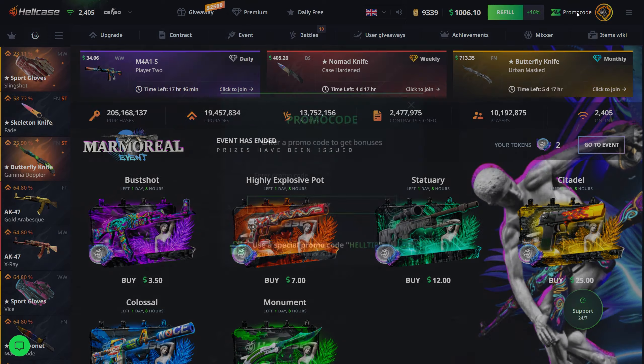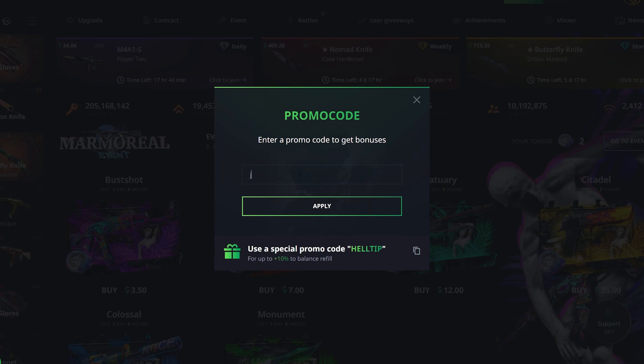If you want to check out hellcase, go up to the promo code button, click on that, go to where it says enter promo code and type in 'jordan r'. When you first use my code it will give you some free balance to try out the site, and every single time after that it'll give you a plus 10 bonus on top of your deposit.